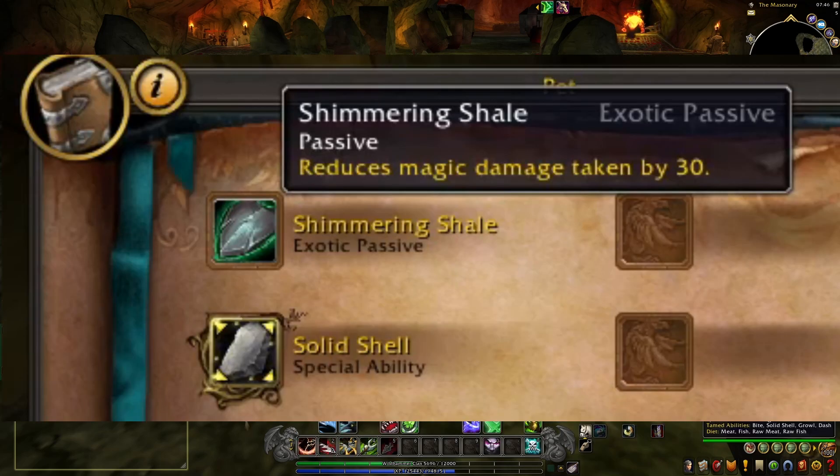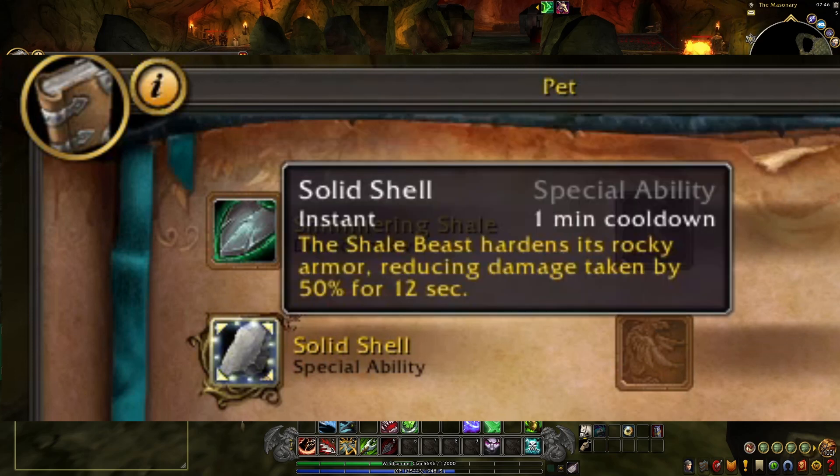Because Crystal Fang is an exotic pet it has the specialization of Shimmering Shale, which reduces magic damage taken by 30% — not too bad. Crystal Fang also has Solid Shell, which has a one-minute cooldown. The shell beast hardens its rocky armor reducing damage taken by 50% for 12 seconds. So not bad for a tanking pet.